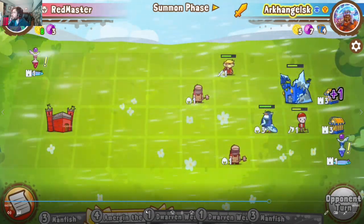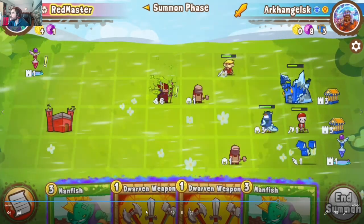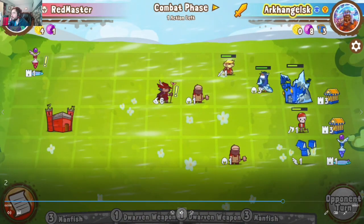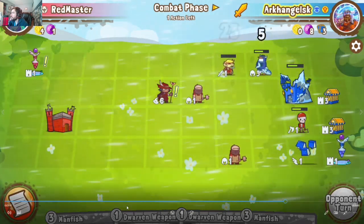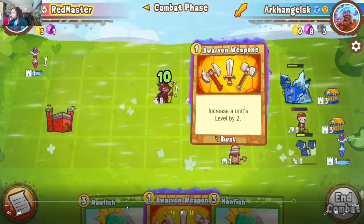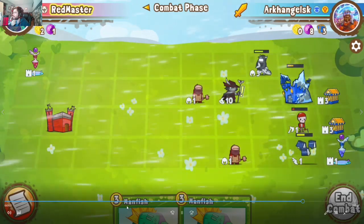He goes for more mana ramp trying to reach the Fenrir-Ragnarok combo but doesn't play Fenrir this turn — I'm not sure if the math was off or if he didn't have it. That's fine for us. Moving into combat he pops the Treasury Bandit with Royal Guard and books into Crewman to deal less damage. At this point, dwarven weapons on Amirian twice from those two Smitties, moving in with a big 10-damage Amirian, landing 27 to face.